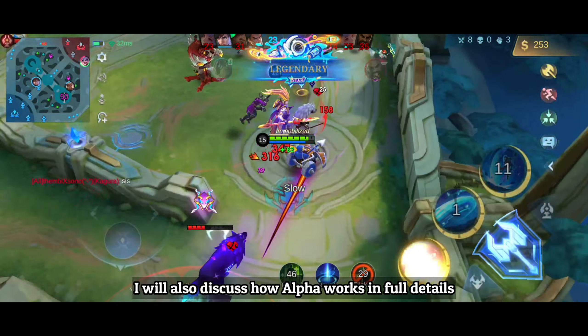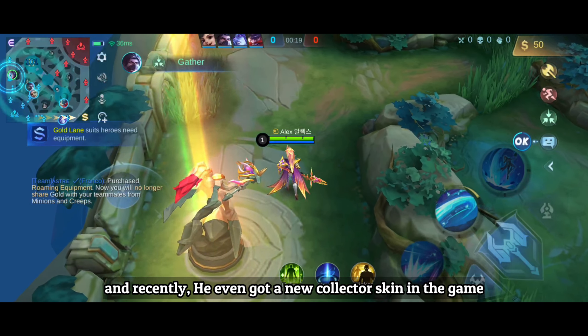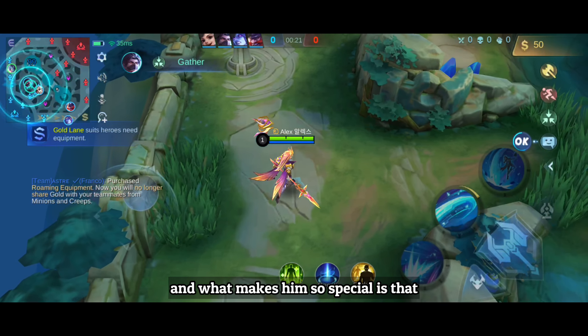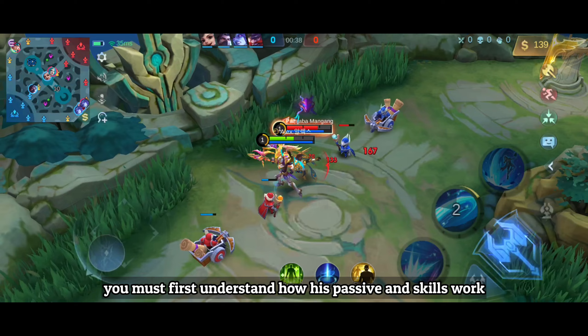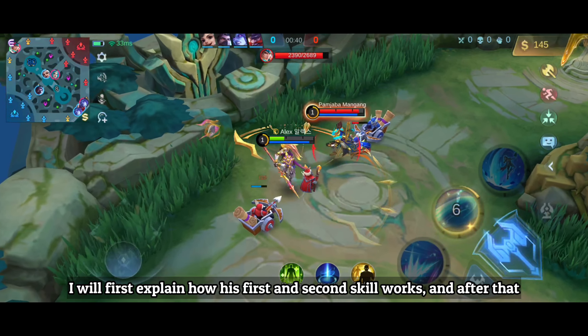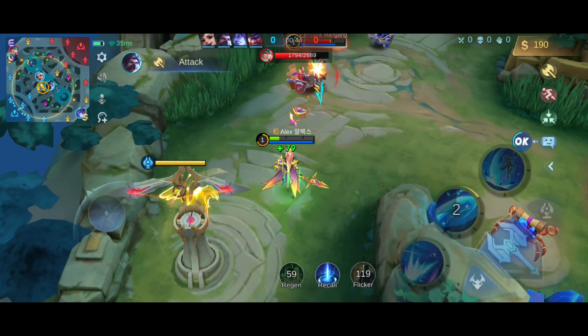Alpha has remained as one of the most popular and strongest fighters in the game. And recently, he even got a new collector skin. What makes him so special is that he can deal true damage. In order to master Alpha, you must first understand how his passive and skills work. I will first explain how his first and second skill works, and after that, I will explain his passive.